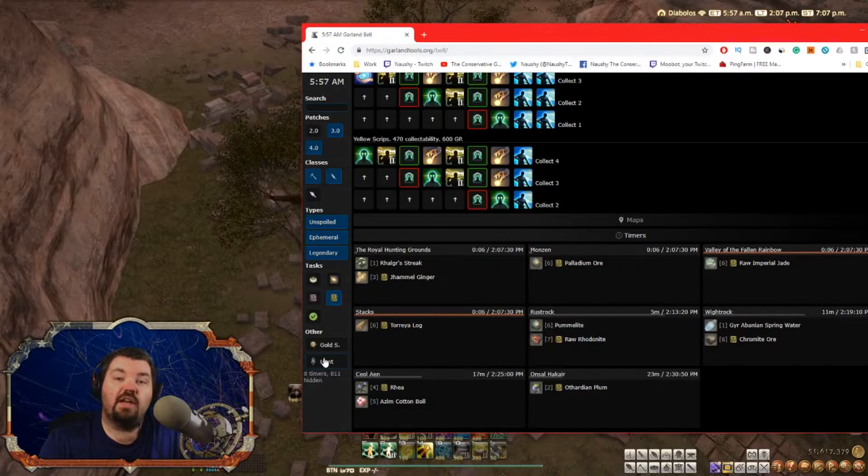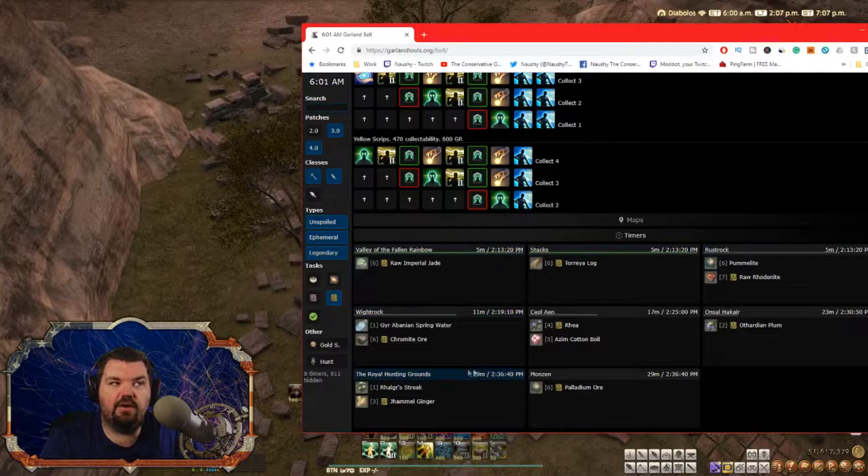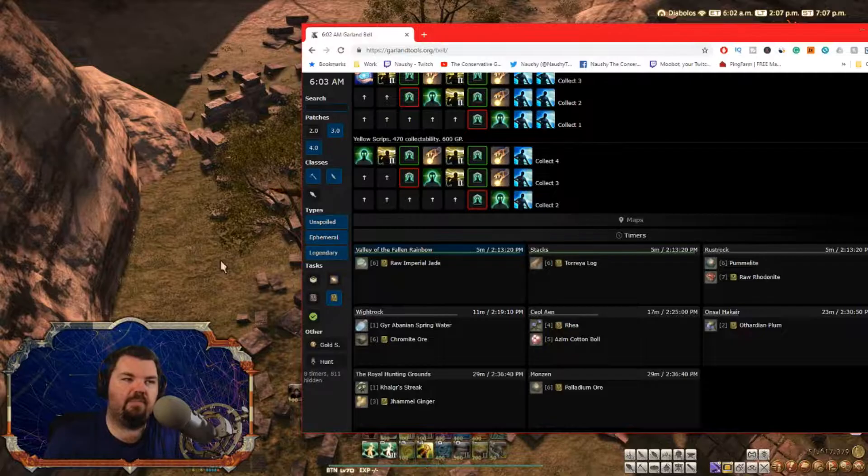If you want to use Final Fantasy XIV Clock on your phone — because Final Fantasy XIV has a phone app companion as well — you can just use this list right here to figure out which nodes to pick out. Remember to pick out the AM and PM if you plan on doing the whole hour of farming. So we'll land here.